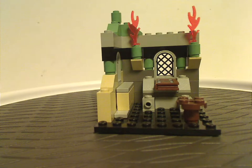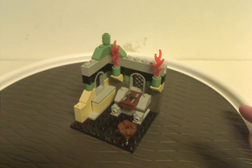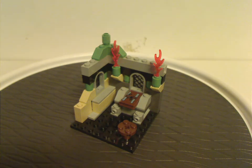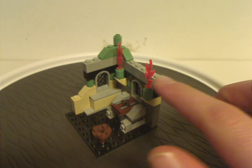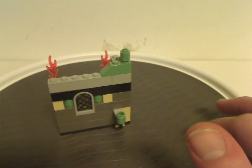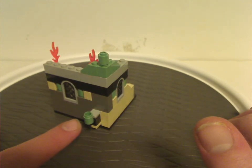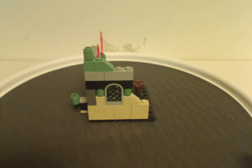So first of all, for the buildings — this is the little section for Dobby's Release. Just a little corner section of Hogwarts; as you see in the advertisements, it's kind of a corner of the Dueling Club above Snape's classroom. You can see a couple of little torches above, and a mix of light gray, tan, dark gray, and sand green, which was common in these older sets. And there's good use of those castle window pieces.